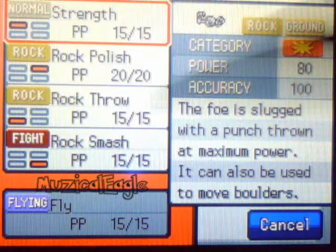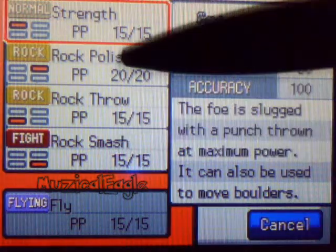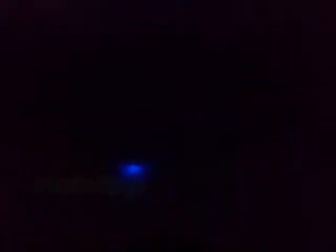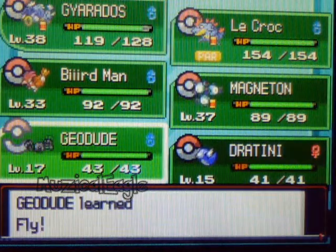Remember guys, I don't save these games after I use a cheat code unless it's PokéSav — legally, of course. So what's a terrible move? Rock Polish — let's just forget that. Because now Geodude can learn Fly. And poof — heck yeah.